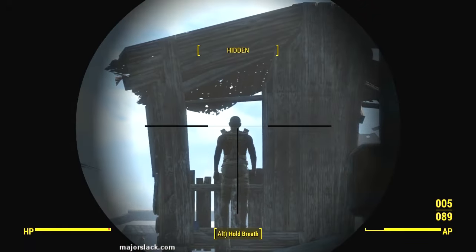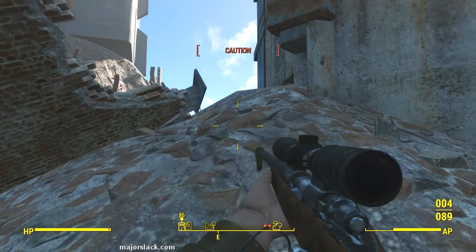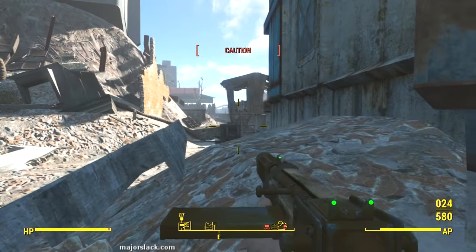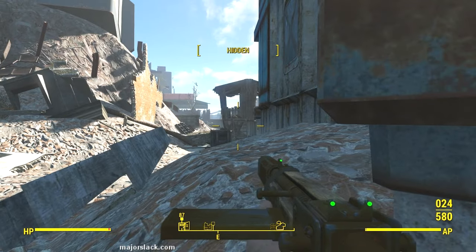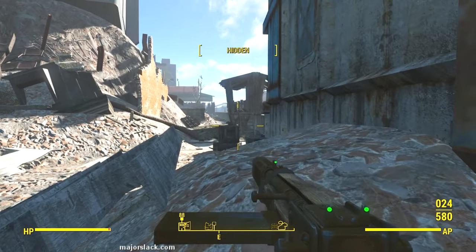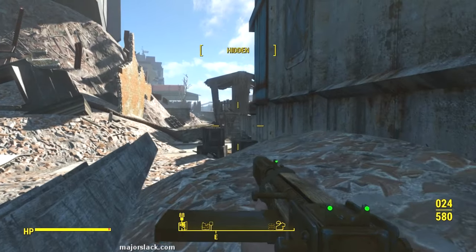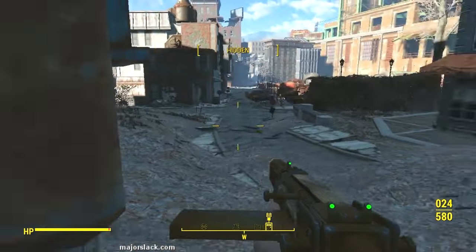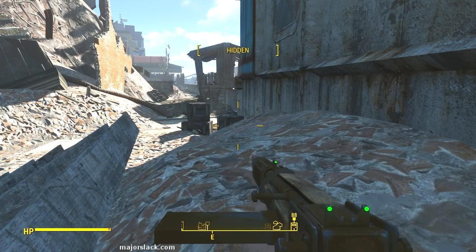The first enemy encounter is just beyond this kind of brick wall obstruction right there. What happens here depends entirely on how quietly you take this guy down. If you make a lot of noise, three or four of his buddies may come up from the aqueduct, which is just off to the right, and swarm you — plus an attack dog. Your mileage may vary. I managed to take him down quietly enough so that didn't happen.